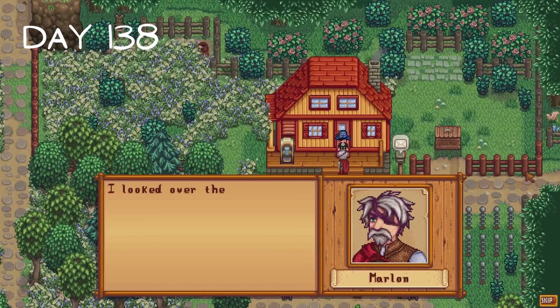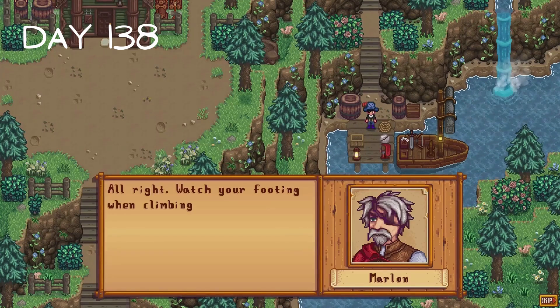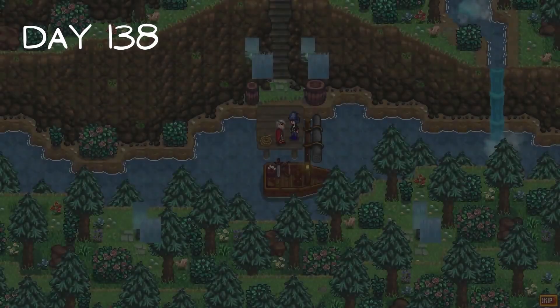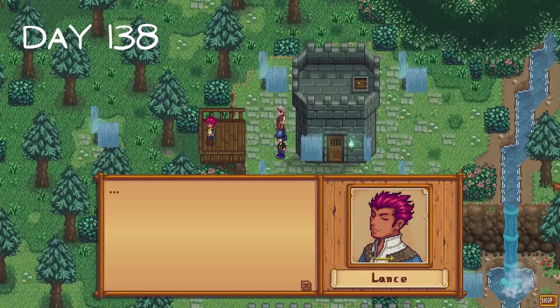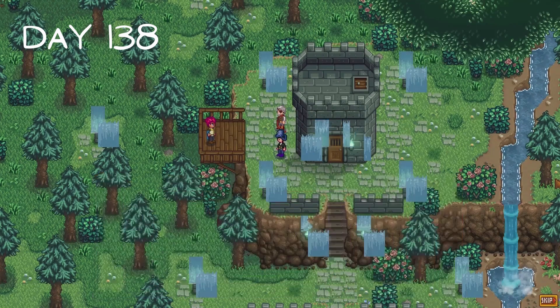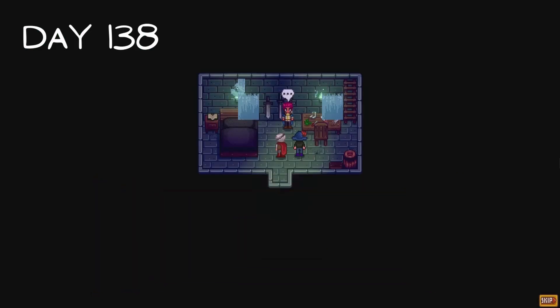Marlin pays us a visit on day 138 to let us know we can now use his boat. I head straight to the Adventurer's Guild where Marlin says we'll be going to the Highlands - where Lance lives. I wanted to show this part of the cutscene because it's kind of beautiful: the river, the cliffs, the trees. We arrive at our destination and waterfalls are floating in the air for some reason. We meet Lance and those waterfalls are definitely just a graphical glitch, though he does have waterfalls in his house too so maybe not.